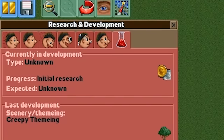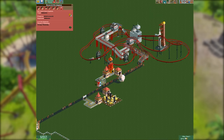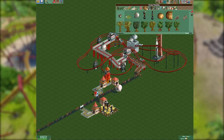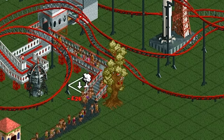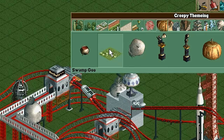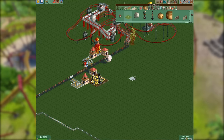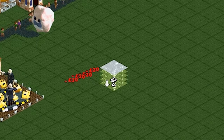Our research has finally finished — we've unlocked creepy theming. In your park you can theme it however you like, and each additional bit of theming can increase the excitement of a ride. For example, this tree adds a little bit more excitement to this lovely little Raving Rocket ride. But there's one piece of scenery more powerful than anything else: the incredible swamp goo. The swamp goo behaves like no other bit of scenery, especially when placed in a unique way.